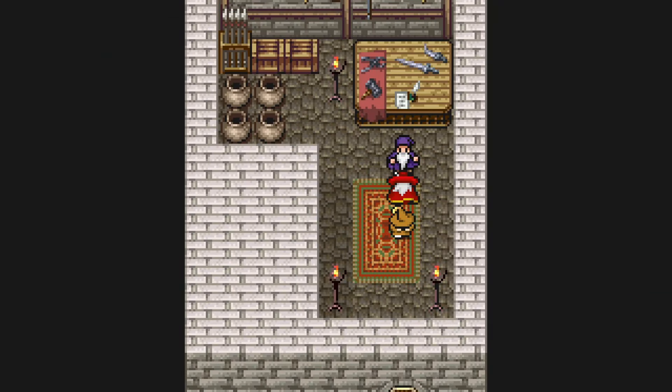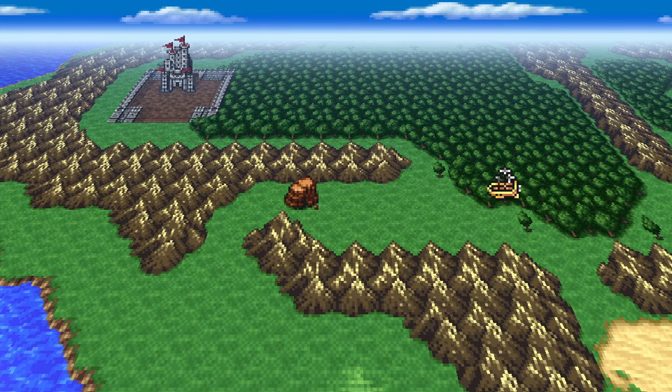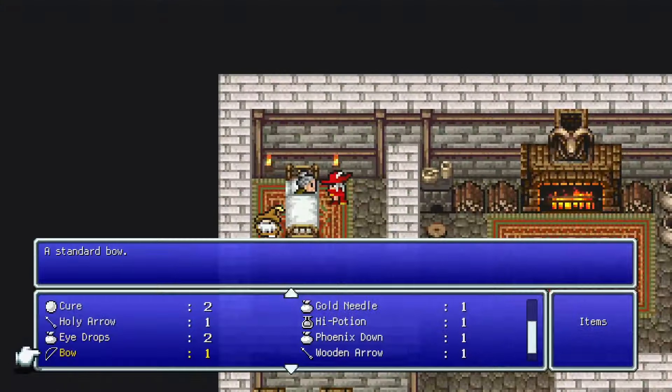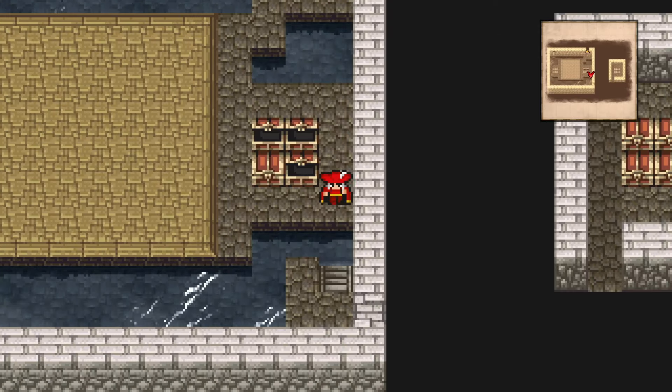Then this game's resident Cid wants to help us on our journey and get himself home — by fashioning a giant drill to the front of our ship. I'm not sure what you expected to happen there. We take Cid home and give an elixir to his sick wife. This gets us access to his stash, which is mostly just healing items. Nothing exciting, but useful regardless.